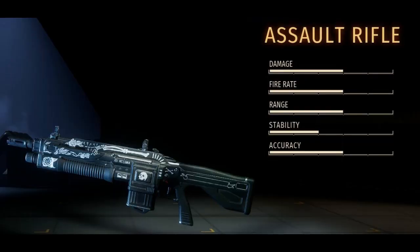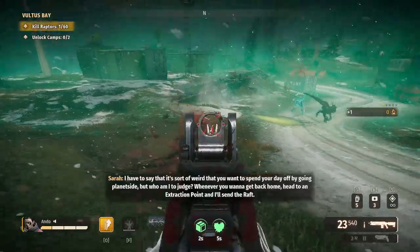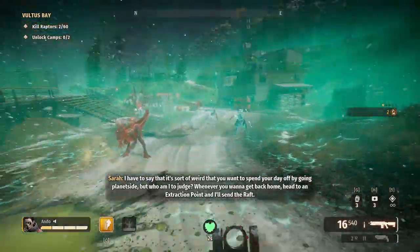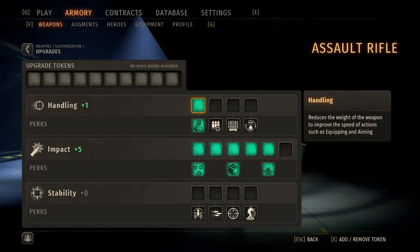Moving on, we have the assault rifle — a solid all-around pick that is traditional in nature and familiar to most FPS players. The assault rifle has reasonable damage, ammo, and accuracy. When perked well, it offers a good mix of armor shred as well as extra grenades.